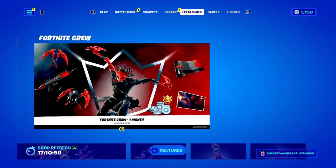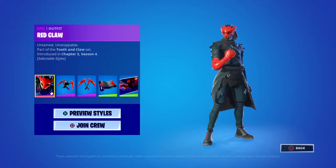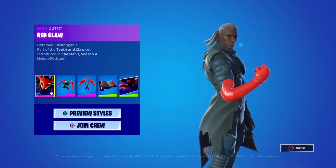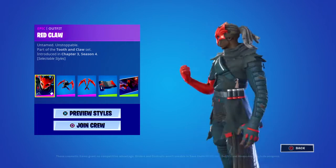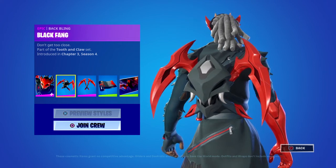What's up guys and welcome back to another video. Today I'm showing you guys the new Fortnite Crew skin — his name is Red Claw. I'm showing you the styles and everything for him. He has a red mask and a red arm, his clothes are kind of bluish, and he has a black cloth over it, so that's pretty cool.